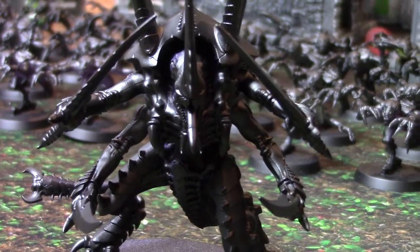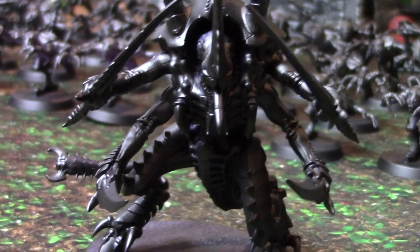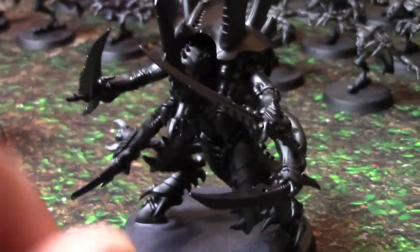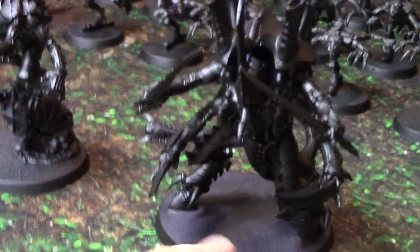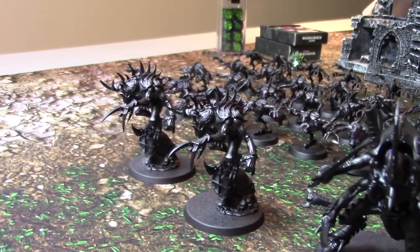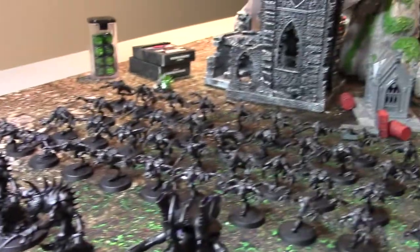Welcome back to Work in Progress. Swarmlord in your face. Work begins on my Capital City Bloodbath doubles list that I'm playing with Phil. I won't give away the other half of the list, but — Genestealers. I'm playing them as Tyranids, so I'm going to have a Swarmlord, a couple of Broodlords which I'm using my Patriarchs as — they're almost exactly the same anyway. And then I have 100 Genestealers here.